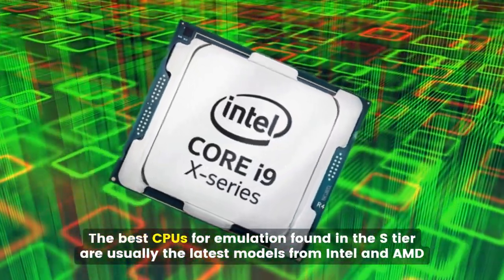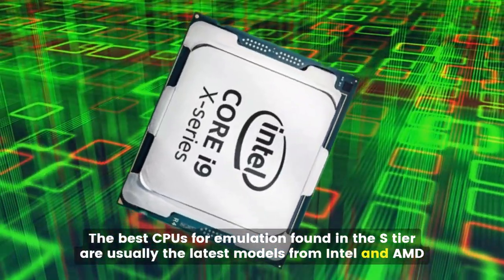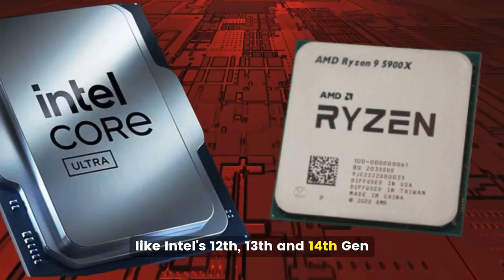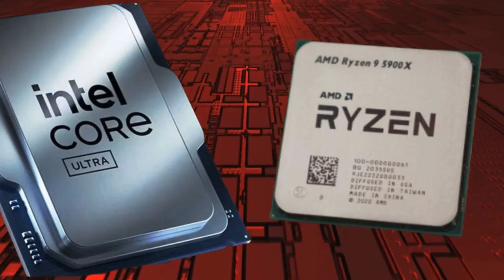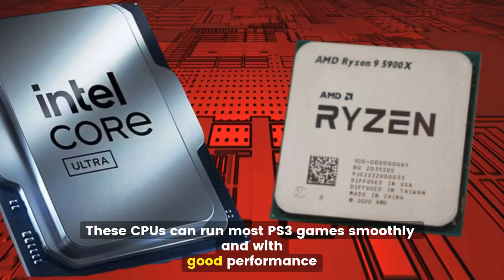The best CPUs for emulation, found in the S tier, are usually the latest models from Intel and AMD, like Intel's 12th, 13th, and 14th Gen Core Series or AMD's Ryzen 7000 and 9000 Series. These CPUs can run most PS3 games smoothly and with good performance.